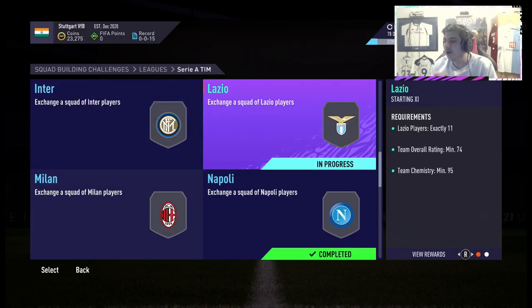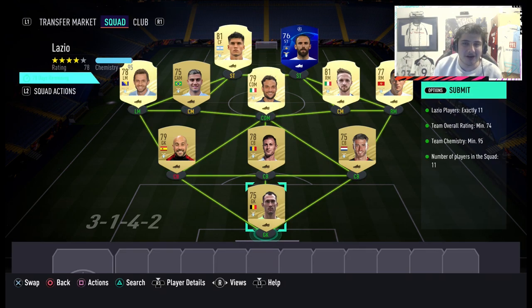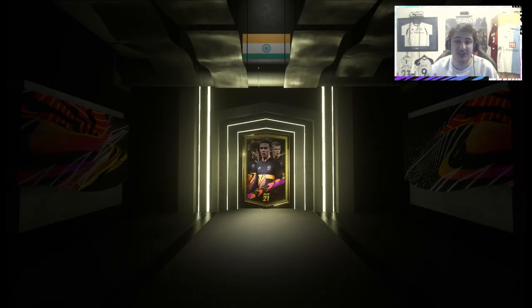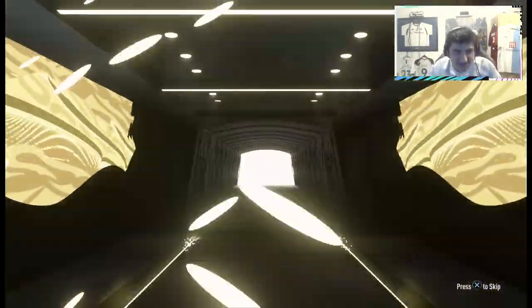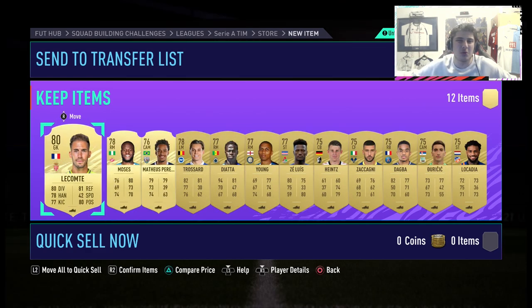Moving back to the Serie A — we're going to Lazio now, which is another very good value SBC. You're spending 10k and getting a 25k pack — 2.5 times your coins' worth. Unfortunately it's untradeable, but in our 25k pack we get Lecomte. We spent 10k and got 12 gold players back — three rare, nine non-rare. It's not the end of the world.